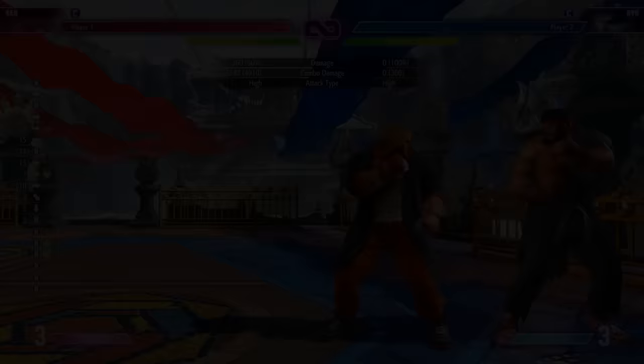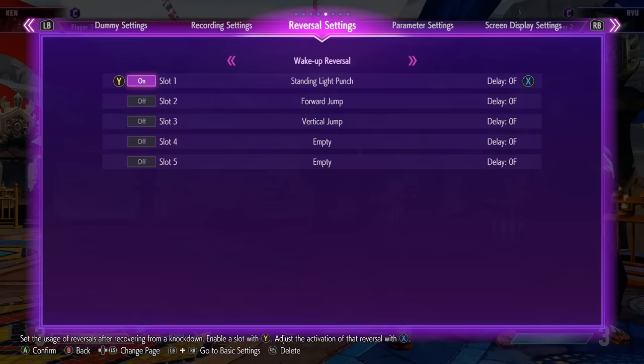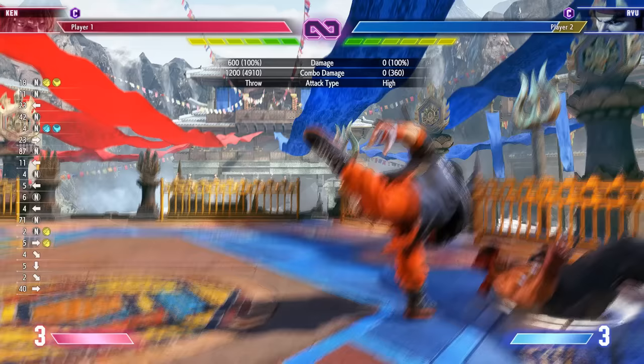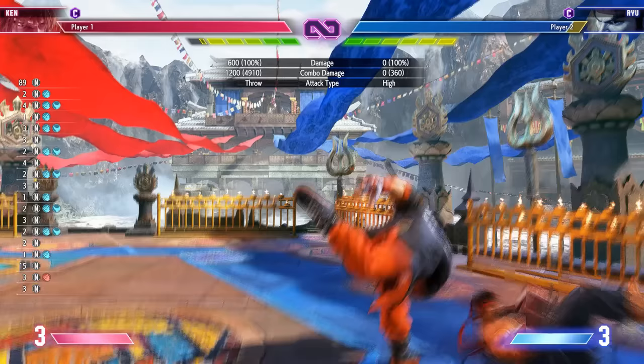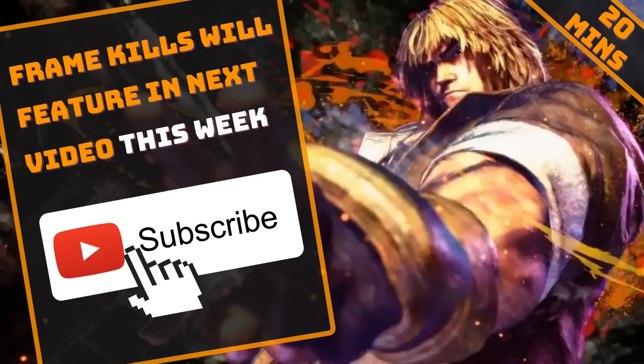Some tech: after a throw in the corner, I like going into a drive rush heavy punch — you're plus two on block, and if you throw them immediately they can't really escape. On hit you get a big combo going, so they can't mash either. They have to guess between strike and throw when you use drive rush there. If you have any more tech, please leave it in the comments. Give it a thumbs up if you enjoyed the video, and I'll talk to you on the next one. Enjoy this character — thanks for watching.